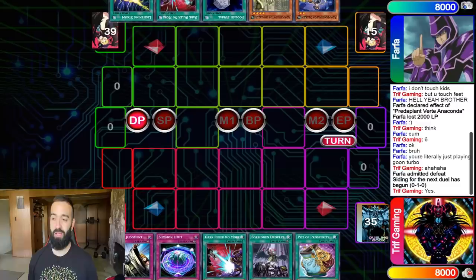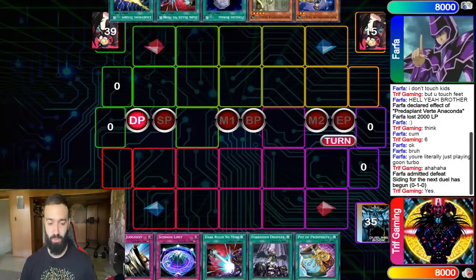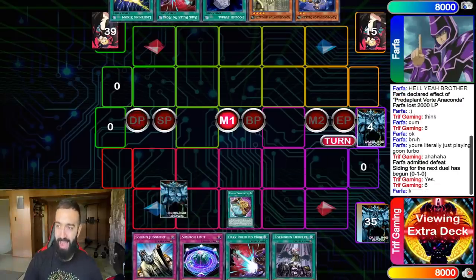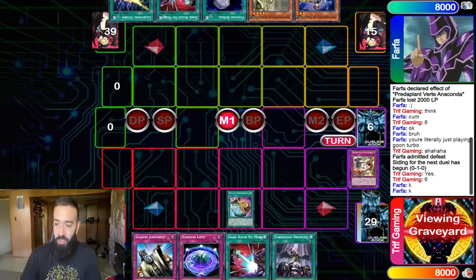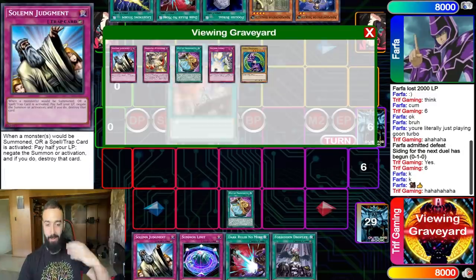Post side deck this deck doesn't do anything going first aside from putting up Dragoon. So what we do is take out our nine go-second cards, but we also play nine of the best traps — triple Solemn, triple Summon Limit, triple Solemn Strike. We replace the go-second cards with these, so now we go first. We Pot again and Farfa has no chance.